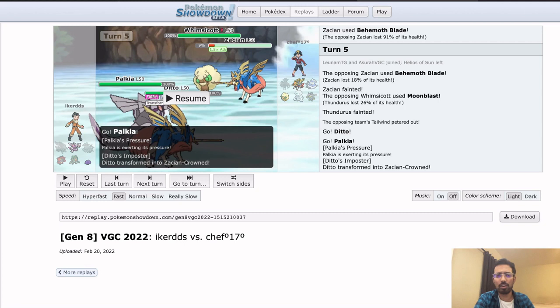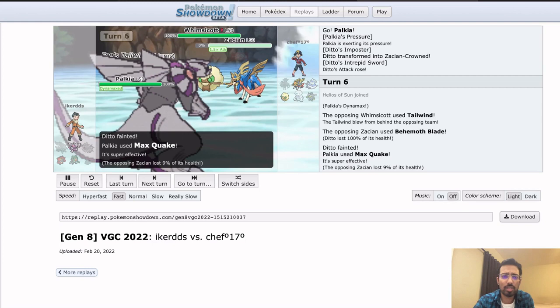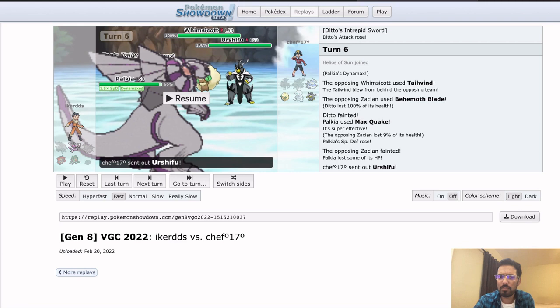Behemoth Blade breaks Sub and does 90% back. No Protects coming out, just taking the KOs. The Thundurus can't click any status moves, so that play was really safe for Chef, taking two KOs. Here the game is kind of over — Ditto, Whimsicott gets to click Tailwind for free. Zacian outspeeds Ditto and gets to Behemoth Blade it, and Ditto can't protect. So Ditto, because it has less bulk, will always get KO'd by Behemoth Blade. Then it's just Whimsicott and a Pokemon in back versus a Maxed Palkia, and I imagine Whimsicott wins that.